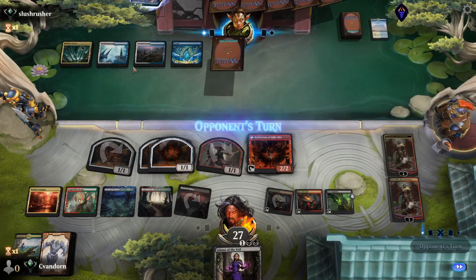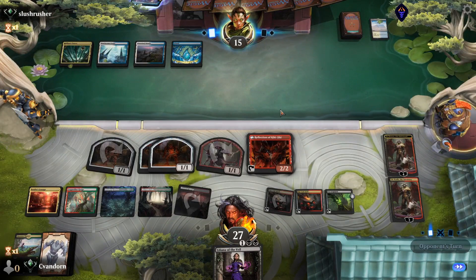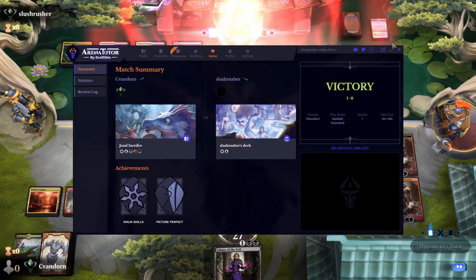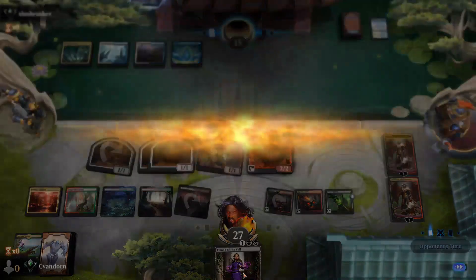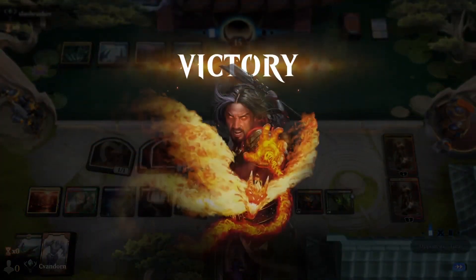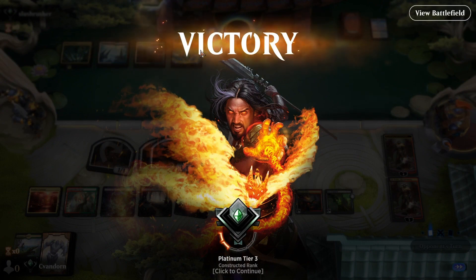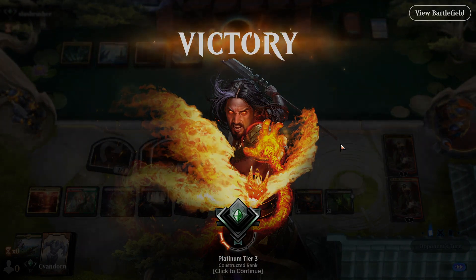We didn't really want to run Lily into a Counterspell like that, especially if it's a Planeswalker against a Control deck like this. Our OBS are doing well, but if we can resolve our Lily — yeah, that's just enough hand disruption to make any Control player cry. Thank you all for watching, I appreciate it. Like, comment, subscribe, and I will catch you in the next one.